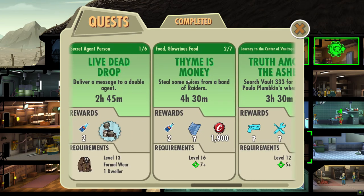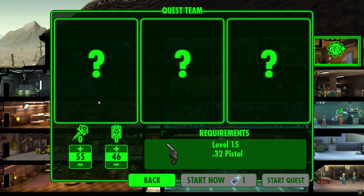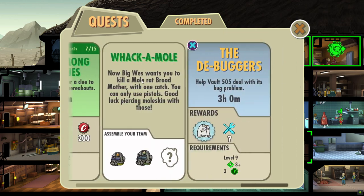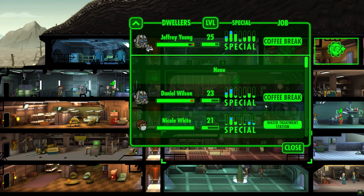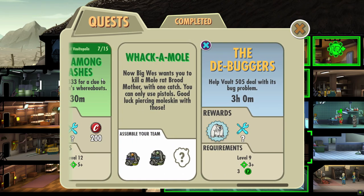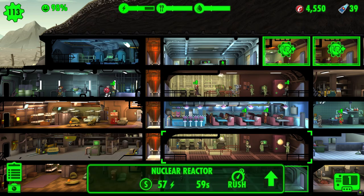We probably want to get our quest squad sent out for another quest. Oh, a legendary pistol - but you need to use 3-2 pistols for this one. Kill the mole rat brood mother, but you have to have everyone equipped with pop-pop pistols, which is a bit less than ideal. Do we want to run that or should we do a different quest? I think maybe we'll just do a different quest - let's do Truth Among the Ashes. Or should we leave it for now?